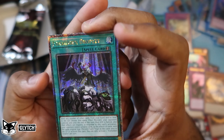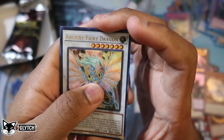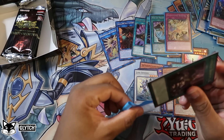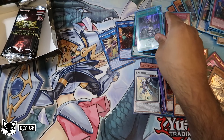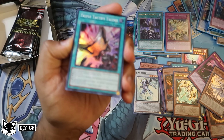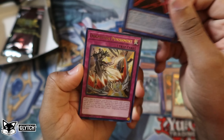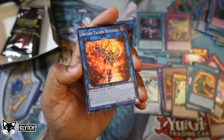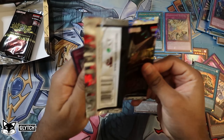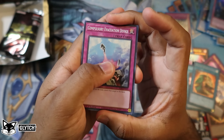Really gentle with that one — wow, that's a beautiful card. Onward and upward: Triple Tactics Talent to start off this next pack, Pot of Extravagance secret rare, Cyber Angel Benten, Dogmatica Punishment, and Decode Talker Eat the Soul. Compulsory Evacuation Device — and that makes 18 unique quarter century secret rares out of the six boxes opened.